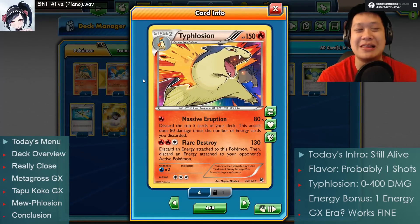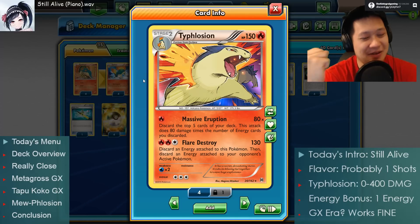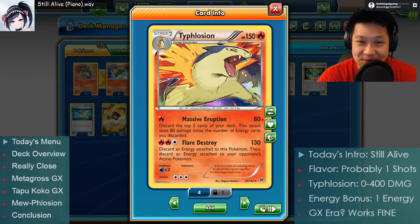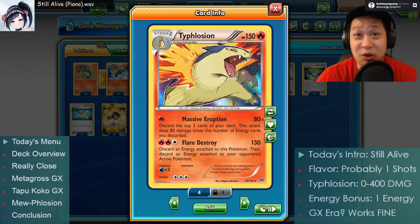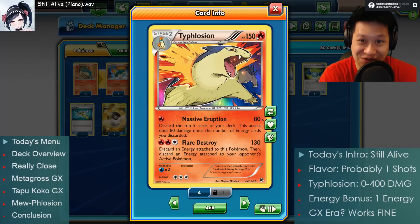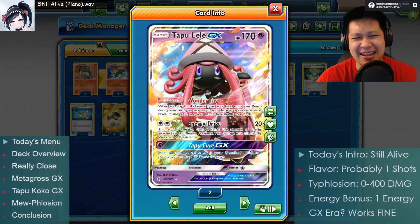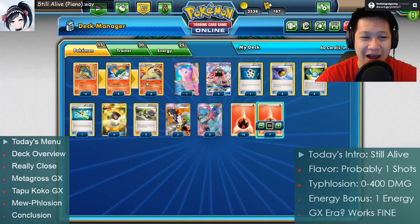Today's intro is still alive because until the rotation comes out, there's still a lot of Typhlosion. Typhlosion is a Stage 2 Pokemon. Only one prize card, which is good. 150 HP - that's not much at the new GX level, about 20 away from a Tapu Lele. It's GX level. We'll let you pass off with that.